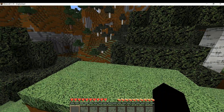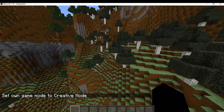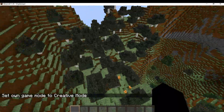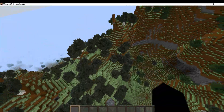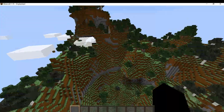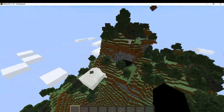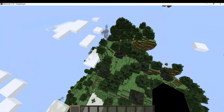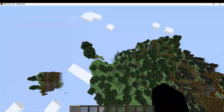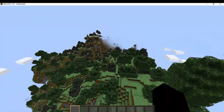Hello guys, welcome back to another video! Today I'm going to be showing you how to get this amazing new resource pack. It works on the regular Minecraft launcher and it looks utterly amazing. This is an amplified world, that's why it's very laggy, but as long as you have a decent PC it should be able to run it. If you enjoy this tutorial, please subscribe so we can reach our goal of 100 subscribers by the end of the year. This is an ultra realistic pack that basically makes everything look realistic.